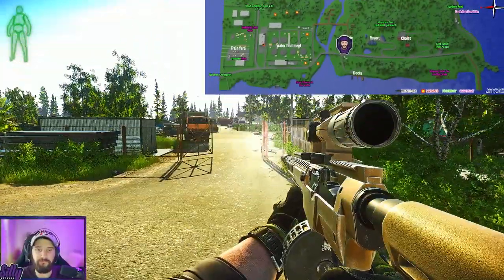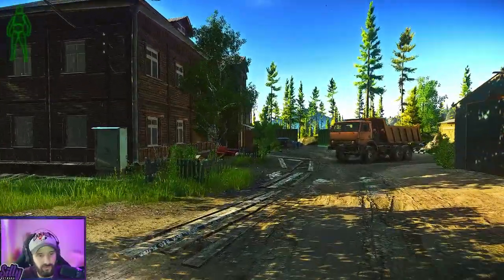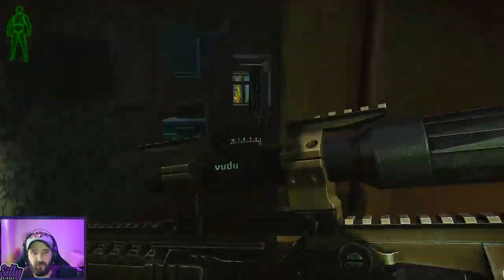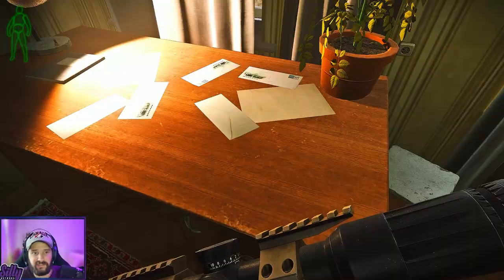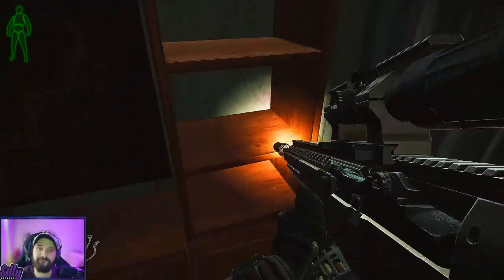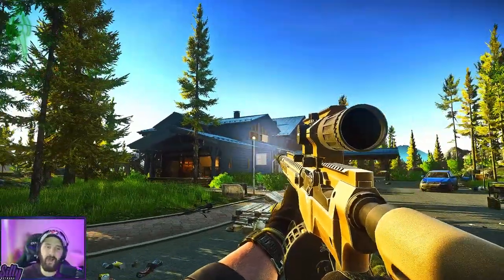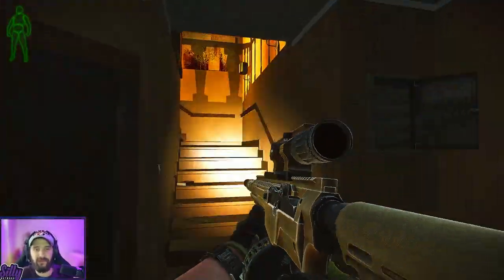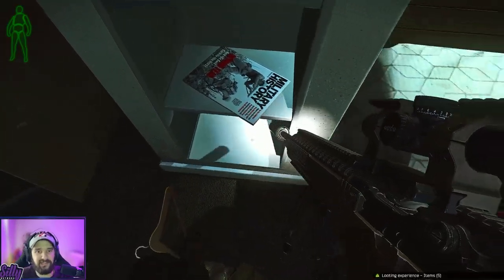This brown house right off the main highway — one of the first buildings you'll see coming to the newer village — has two cool intel spawns. Head right up the stairs as soon as you come in, and to your left in this room on the desk by the lamp, you can find an intel spawn. Go into the next room, first on your left, in the shelving area — another intel spawn. Lighthouse is just so full of intel spawns.